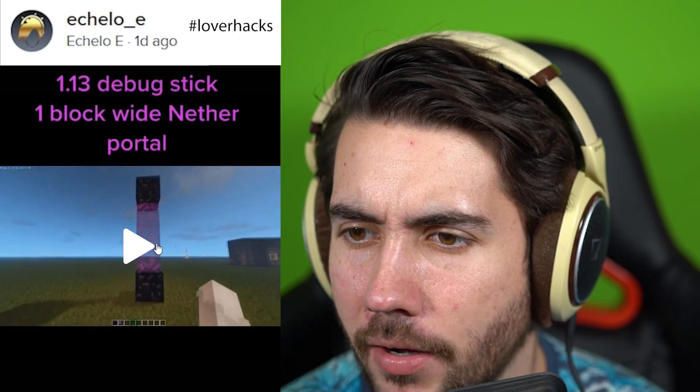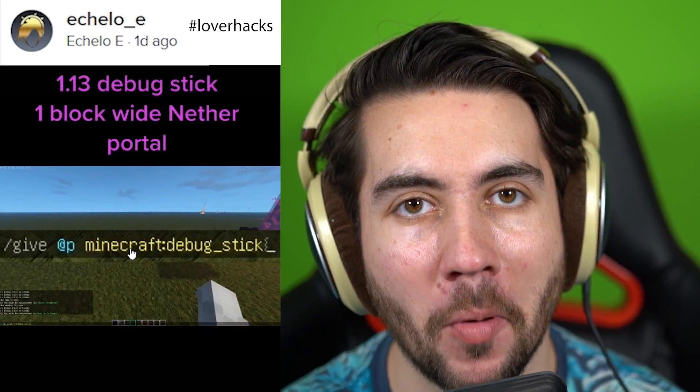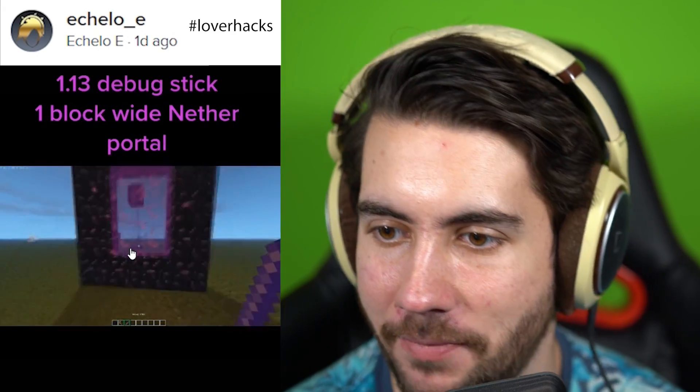Okay, 1.13 debug stick — I've never heard of a debug stick before, but it gives you a one-block-wide nether portal. You're not gonna use this in normal Minecraft. The command is slash give at p minecraft debug stick, make a portal. This dude's using some funky music right now.